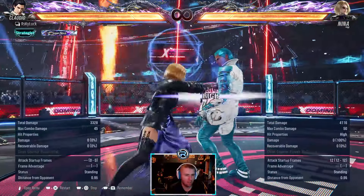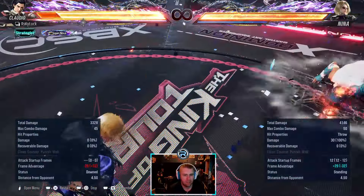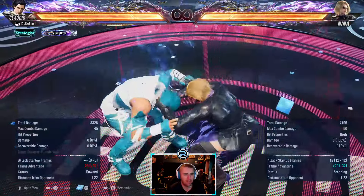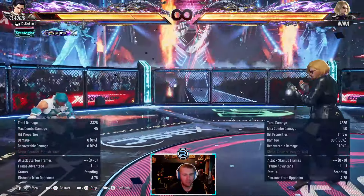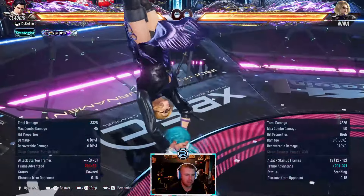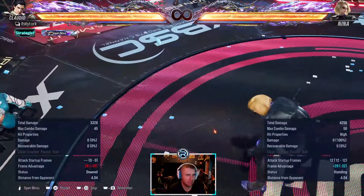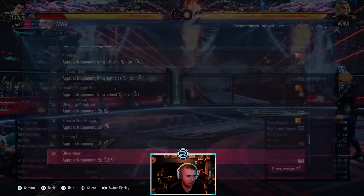Look at the damage if you don't do anything. Damage is 40, but if you tech roll it does less - yeah it does 30. So you save 10 damage by spamming to tech roll to get up. If you just don't do anything you take an extra 10 damage, so you need to tech roll there.